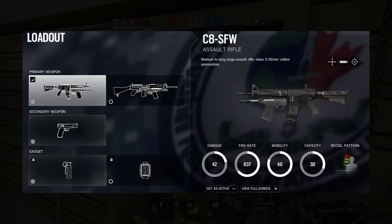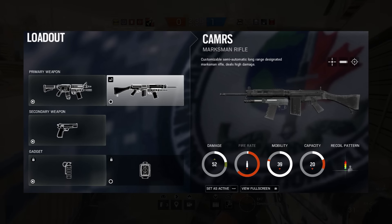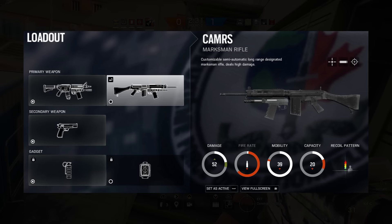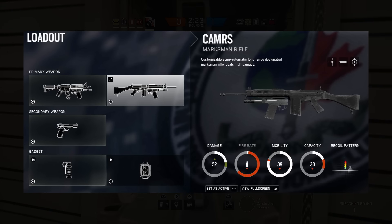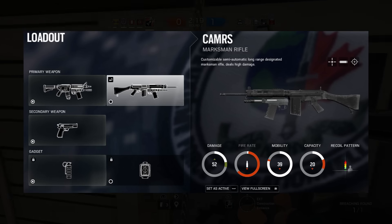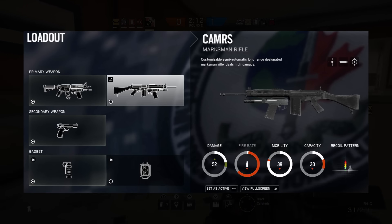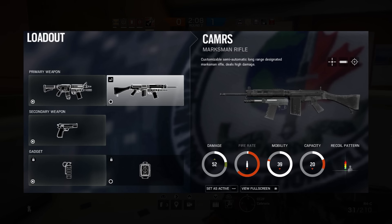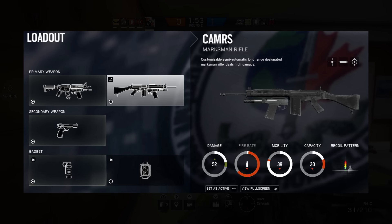Now, the other Canadian CTU operator is Buck, who is a male attacker. Buck's unique gadget is called the Skeleton Key, which sounds really cool. The description literally says it toggles an underbarrel shotgun attachment for his main weapon. This will probably work similarly to how Glaz's sniper rifle works — you can toggle in and out — except in this case it'll be the underbarrel shotgun called the Skeleton Key. This thing is likely going to be used for breaching doors and should also have some close-range combat capabilities.